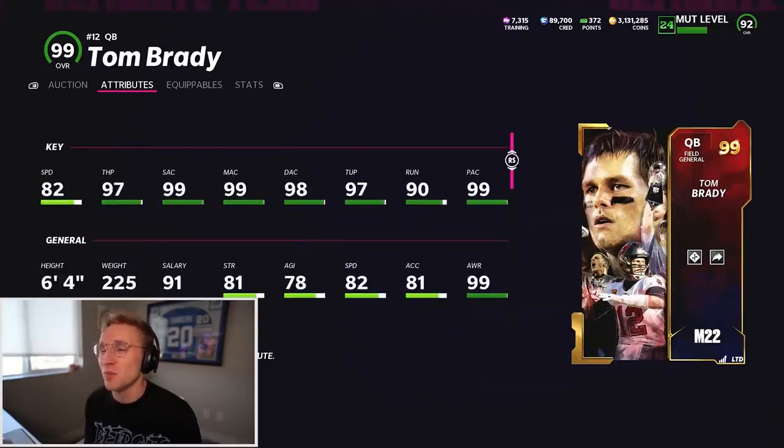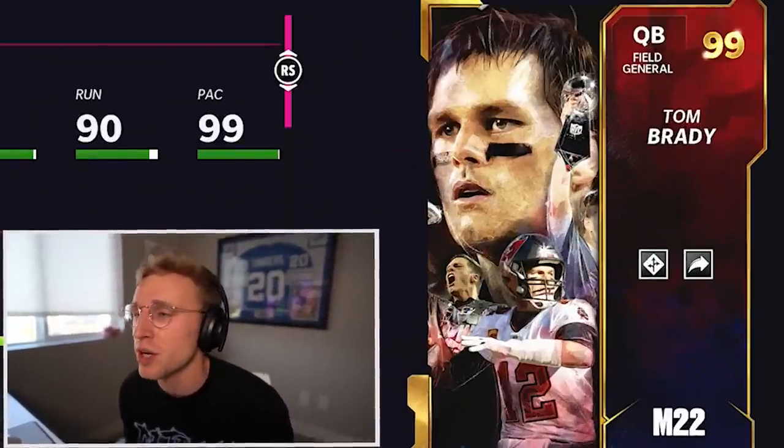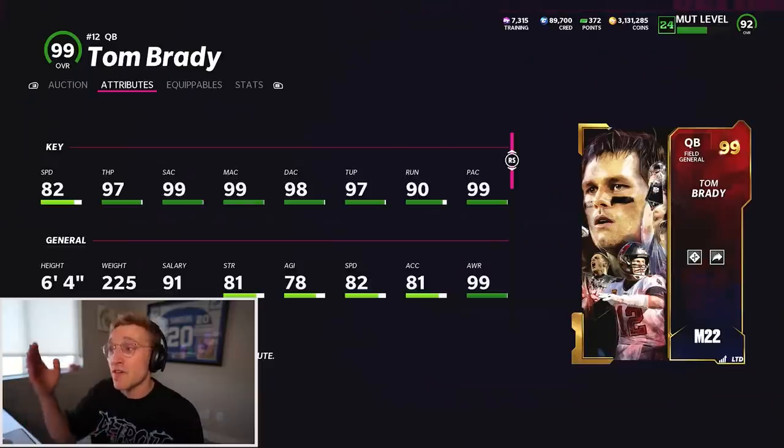I will say throw on the run isn't that good, but you're not supposed to throw on the run with Brady. He also can get four abilities because he's a gold 99. So I actually could have Hot Rod Master, Gunslinger, Escape Artist, and Protected potentially, which is basically a golden ticket - completely broken. Not fair at all for online gameplay quarterback.